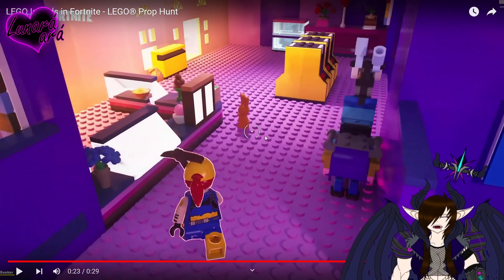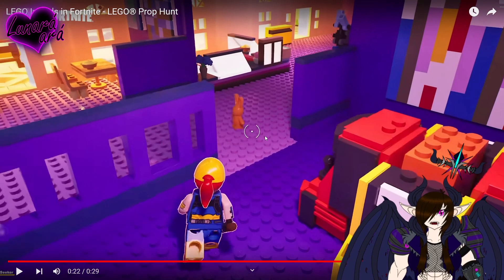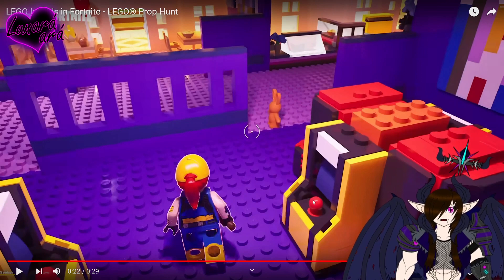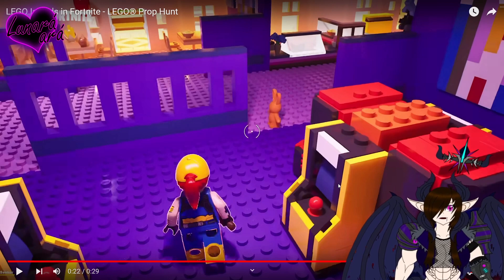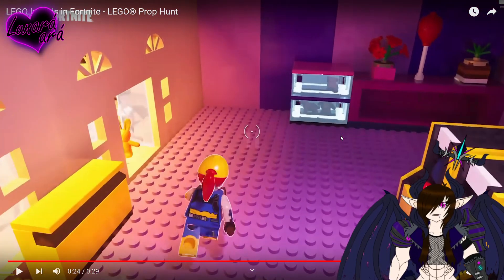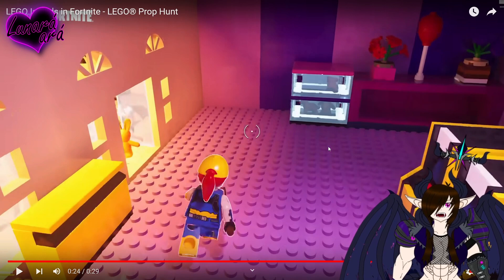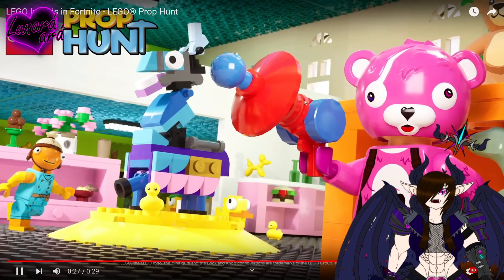They even have a LEGO arcade in the prop — that is so cool. Looking at the arcade machines, I see how they did the joystick — it's one of those ball technic pins. Your girl now knows how to make this! I could probably make this to be honest; the only parts I'm missing are these flat side tiles. If you didn't know, I'm a big fan of LEGO and I collect a lot of LEGO, so I could probably make a lot of these little things. I love this, this is super wholesome.